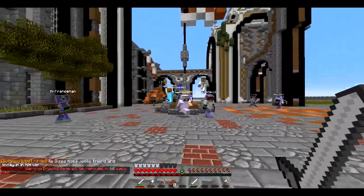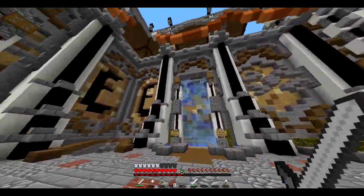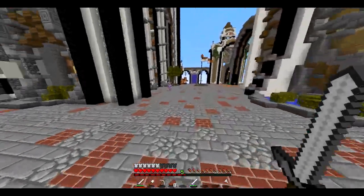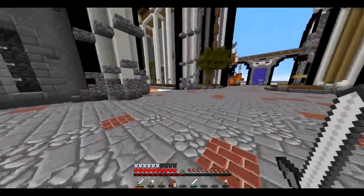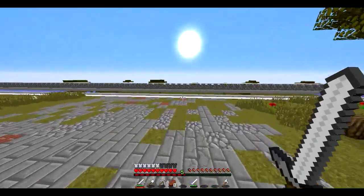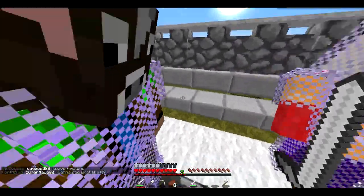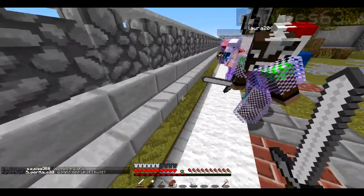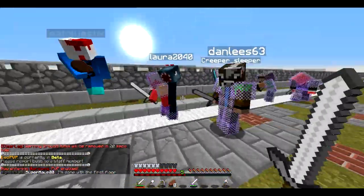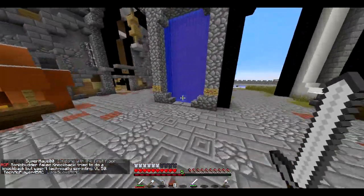Look at all these people online! Eventually, this area right here is going to be a warp to a PvP arena so people can just go and have a fight, which will be pretty cool. Over here is the boundary of the war zone — once you jump down there, PvP is enabled and people can start fighting each other, so that's a bit dangerous. We're going to jump into our random location and get our faction set up.